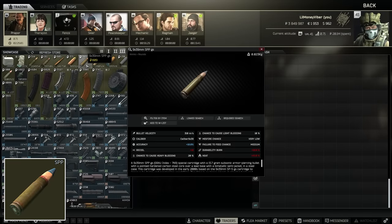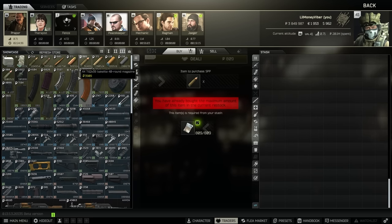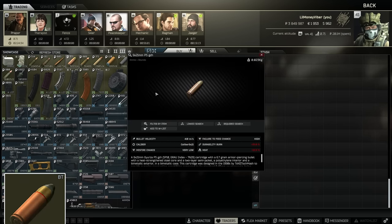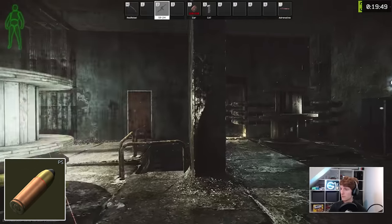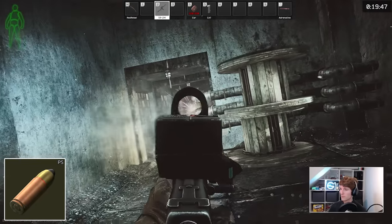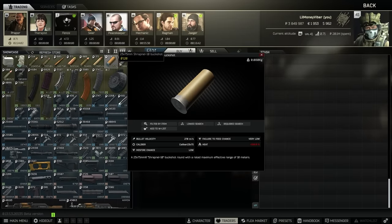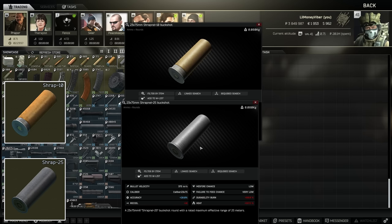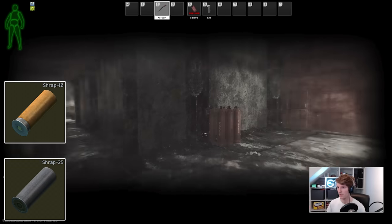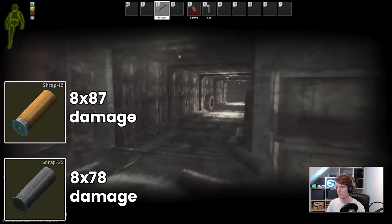A few other weapons that open up here with Prapor 3: the VSS, because you can buy SPP which has 68 damage and 40 pen — very decent. The SR2M also opens up because although you can craft the top bullet BT with 39 pen, PS has 35 pen and is accessible from Prapor 3, so you can fill a bunch of mags with this and actually perform relatively well. You also get access to SHRAP-10 and SHRAP-25 for the KS23, though the black limb damage changes have damaged this one slightly too — you can no longer one-shot people most of the time, you have to hit every single pellet to do so.